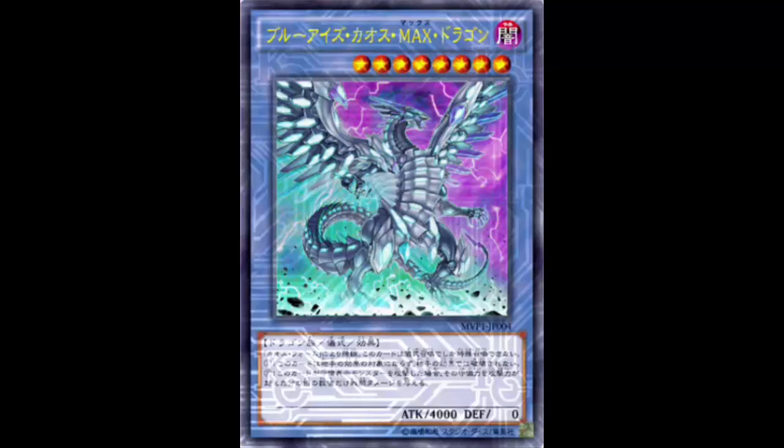Today we are looking at a ritual monster. Blue-Eyes got a ritual monster, which is pretty strong, I must admit. Before we get into it, I was going to look at its ritual spell because when it first came out we didn't have the ritual spell, but really you don't need it. We'll get into that, but now we do have the ritual spell. Generally when we do ritual monsters, you get the ritual spell and the ritual monster because it's kind of weird to do one without the other. This card was doable without it — and is it playable without it? Yes. Is it powerful enough to not play it? Yes.